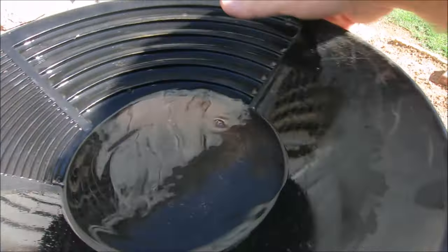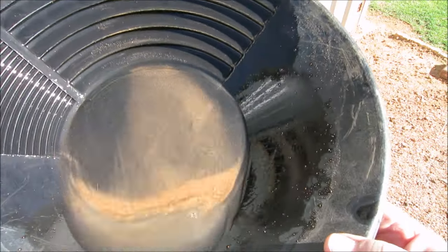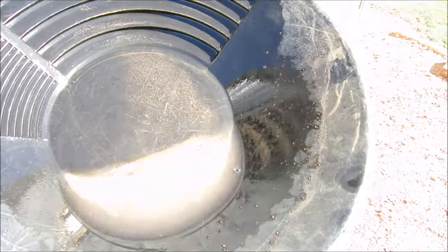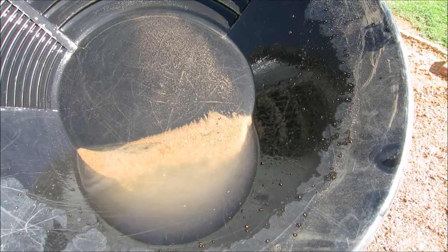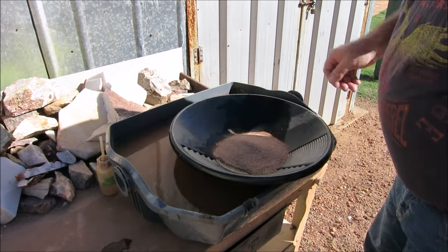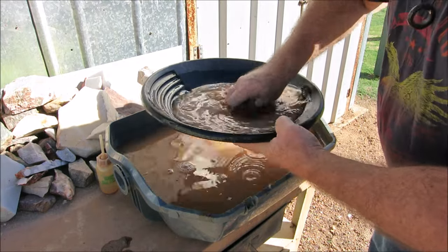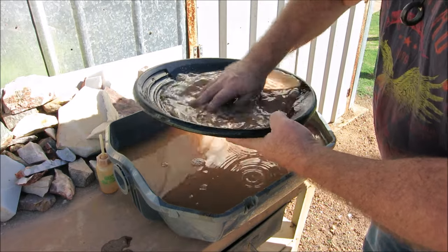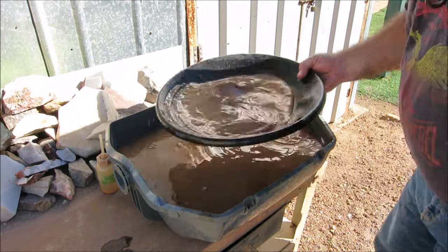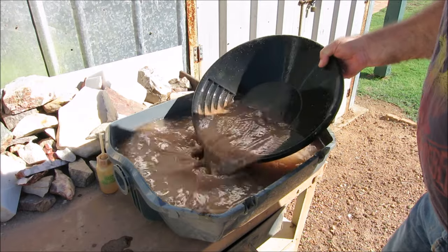Let's see if I can show you a big speck, a big flake — not seeing anything. Maybe back in here there might be some fine stuff, but no big bits. Pan number three of the crushed material and just the odd speck — not much in there at all so far. Just fine specks that I can see under the jeweller's loupe, and not a lot — just a few in each pan. Not looking too good. I was really hoping to see a few decent specks.